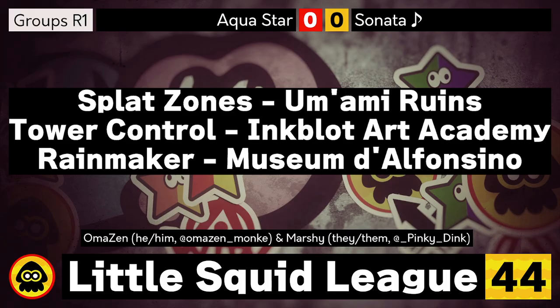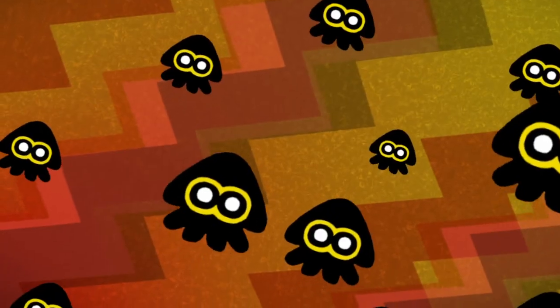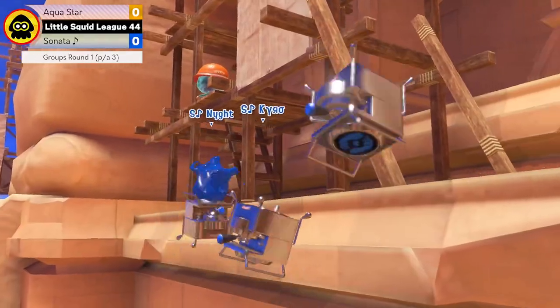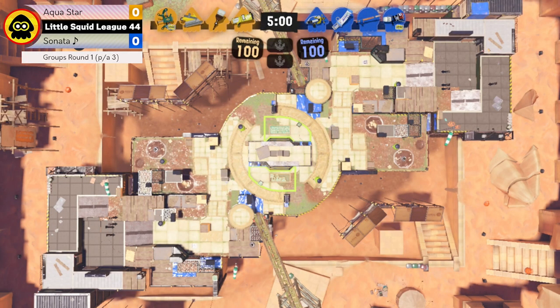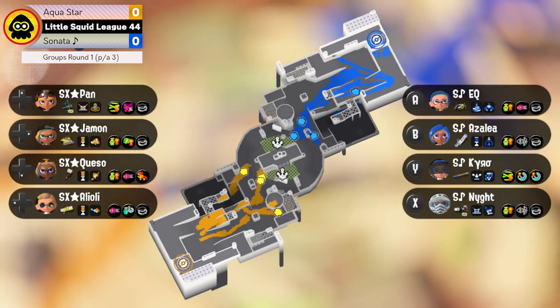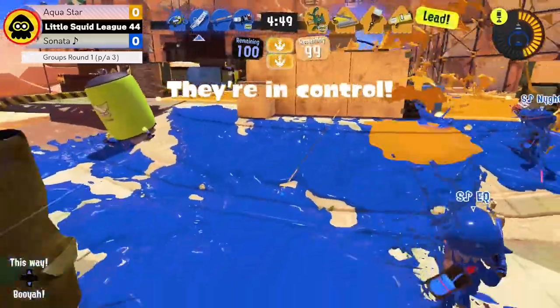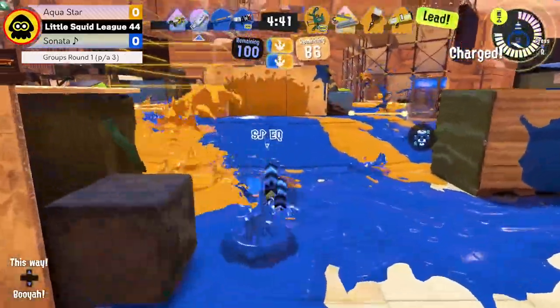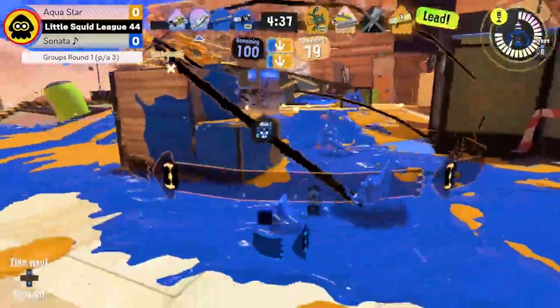Looking ahead to this match, we have Aquastar versus Sonata on Splat Zones Umami to start. Something I like to do is look into both teams and see their past experience, what they've played previously, since Little Squid League is typically a lower-level tournament where you sometimes see some interesting faces. It's very interesting seeing Octobrush being brought out today — you don't see it very often in competitive settings, especially the vanilla kit, which I think gets slowed down by a lot of other weapons brought in later in the game.